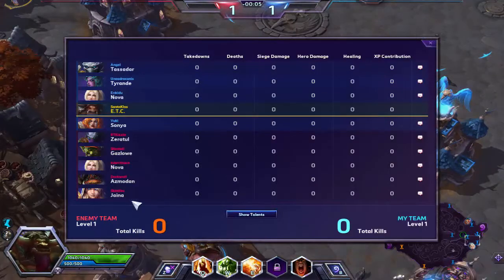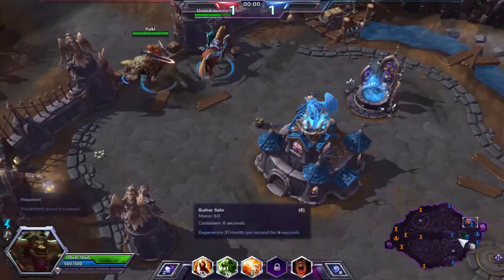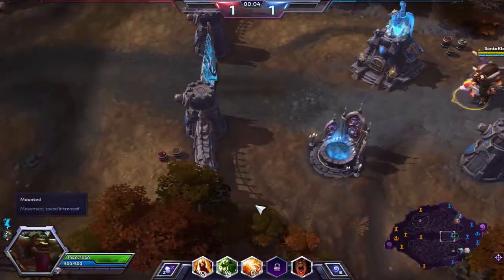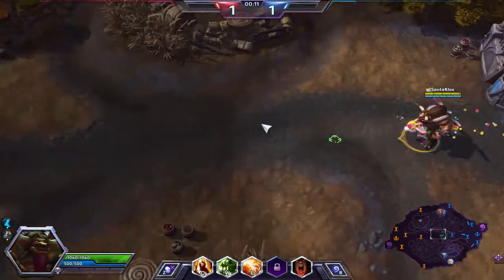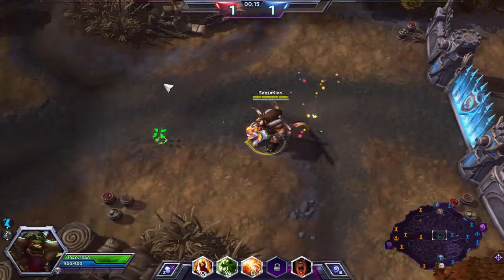On the enemy team we have Zeratul, Gazlowe, Nova, Azmodan, and Jaina. Teams are alright — we have two supports, two damage. They have damage specialists and are going to be pushing a lot with Gazlowe and Azmodan.